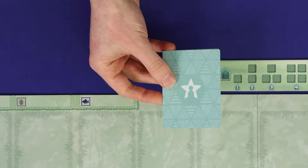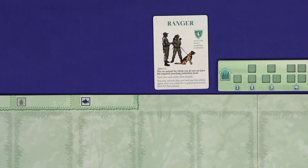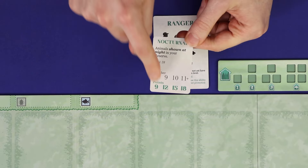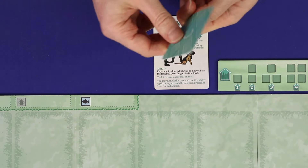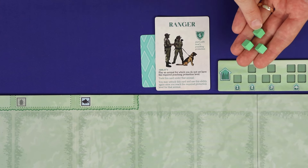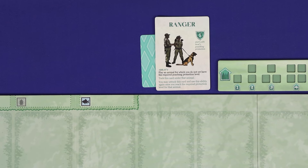Shuffle and deal each player one Conservation Expert card, which provides a unique player power. Deal each player a goal card with an end-of-game scoring objective. Take a number of your coloured money cubes depending on the difficulty level: three cubes for beginner mode, two for intermediate, and one for expert. You may choose to vary this between players as a handicap.